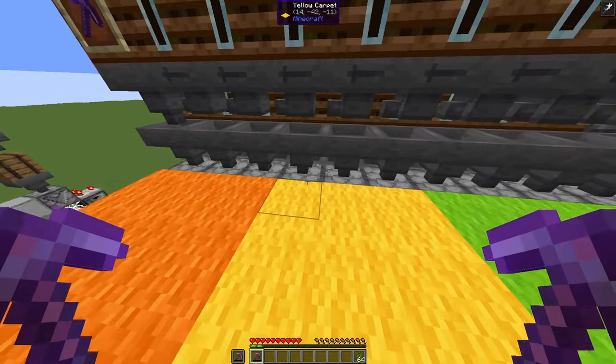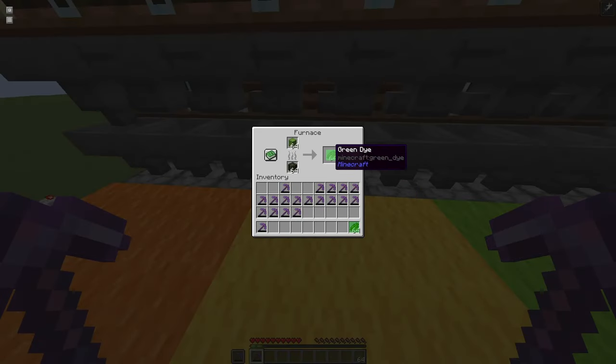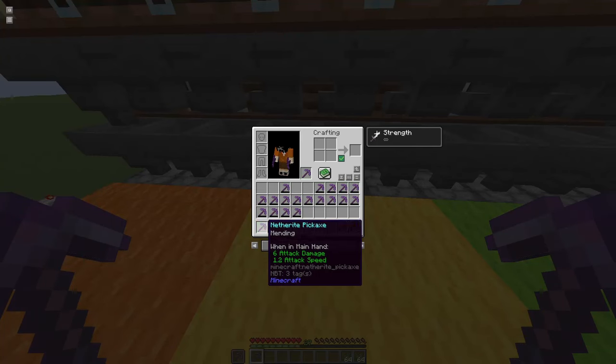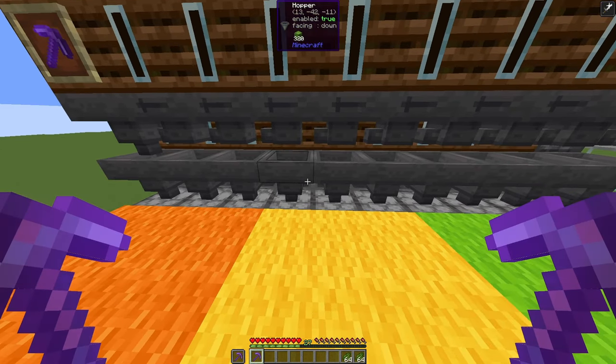Let's try this again with a yellow furnace. Again, fresh pickaxes. Just take out the dye. Now you see both pickaxes are fully healed, and I even get 27 levels. So there's quite a lot more XP in the yellow furnaces.